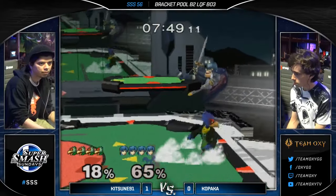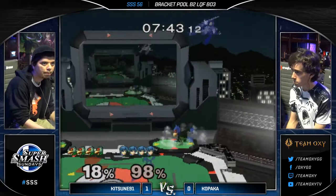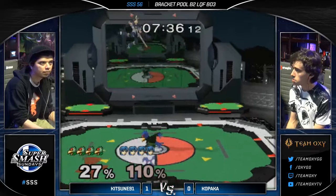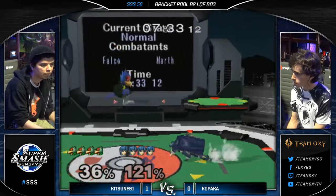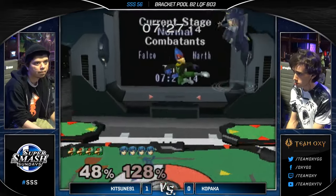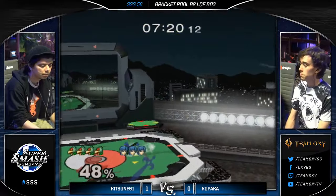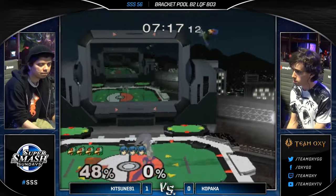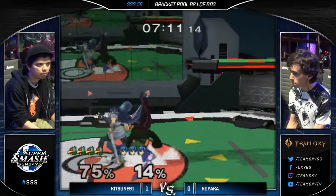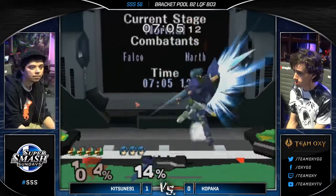Is that forward throw to re-grab guaranteed? No — Falco can spot dodge. But it's a mix-up. They either spot dodge or they don't. And if they spot dodge, you can get more, obviously, if you read it. He knew he was going to spot dodge or roll or something — just couldn't quite get the reaction there, a little late. Great dash dance from Kopaka. And the shortened — he used the side beam. There were like three times where I thought he was going. I think Kopaka thought he was going to slide that one. I like how he pivot grabbed there to get him a little bit closer to the edge. Let's go, Kopaka.